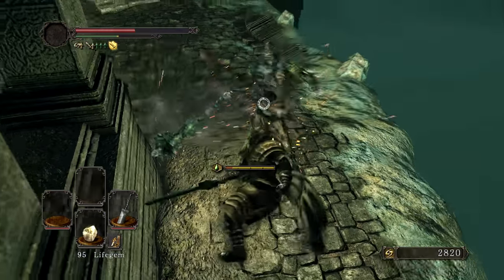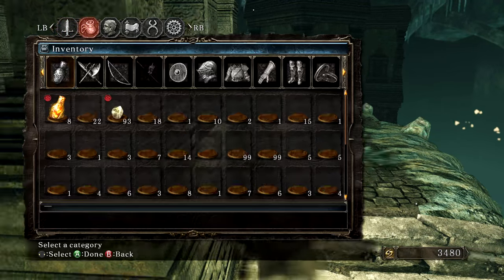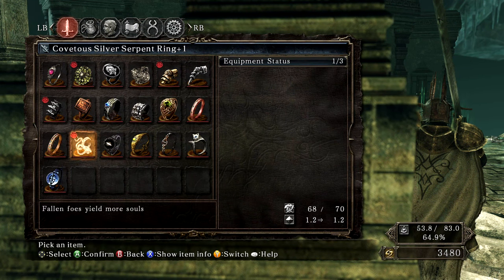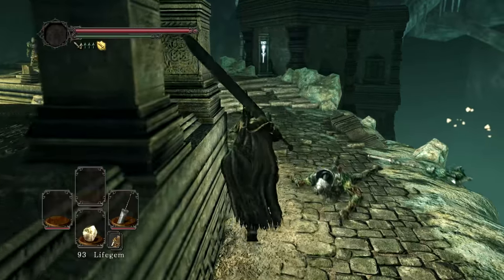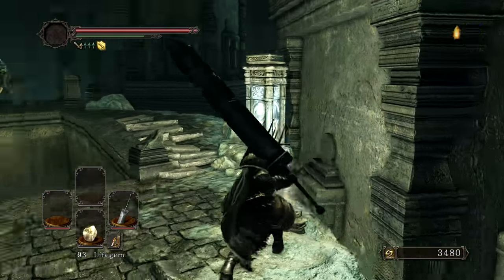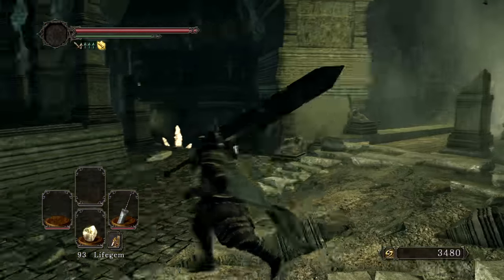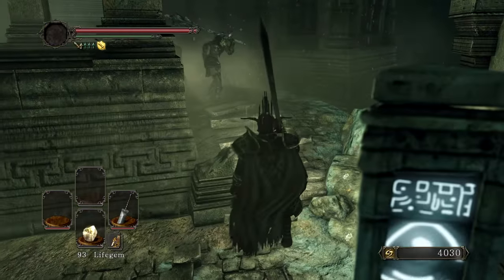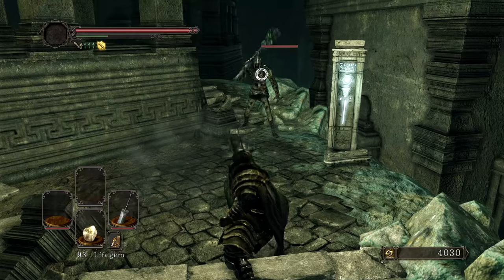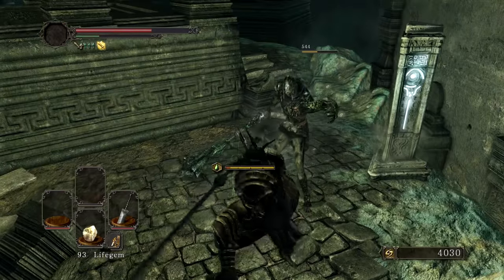They have some really good poise. I'm thinking, what if I put the Stone Ring on? Let's give the Stone Ring a shot and see if that's going to be enough to actually knock them out of their animations. The Stone Ring is really not going to cut it.